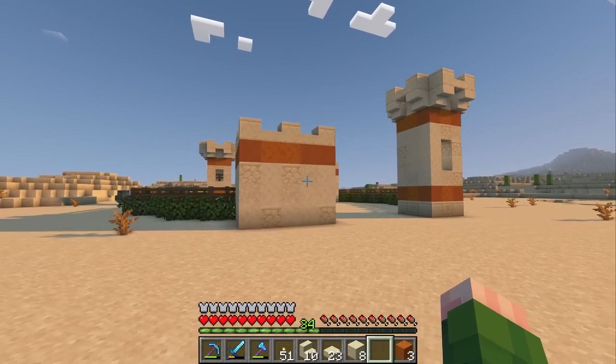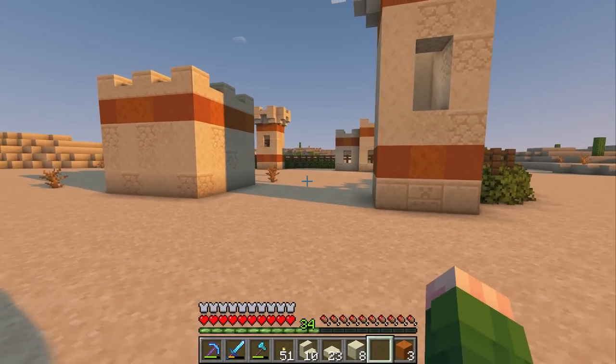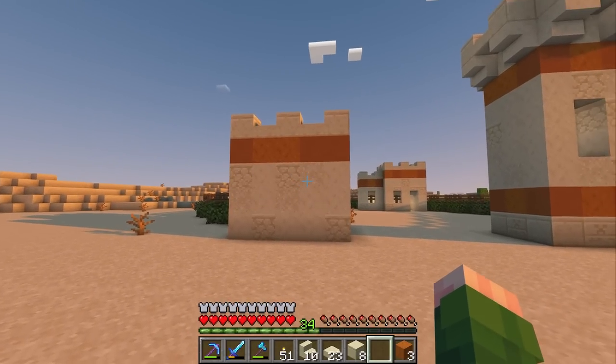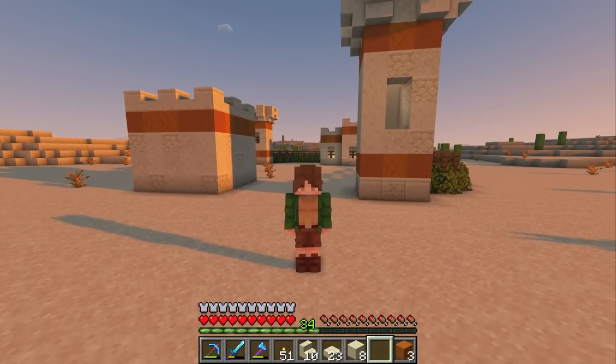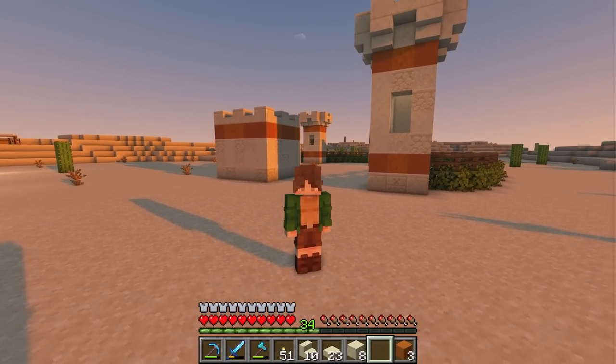I think this is looking really good so far. I made this tower slightly bigger than the one behind it just to give a little bit more prominence to the entrance of the build. This one is very basic right now, but we're going to have to add a lot of detail to it, same with the gate. But other than that, the shape is all done and I think it's looking great. Now all we really have to do is add a bunch of details to the build.